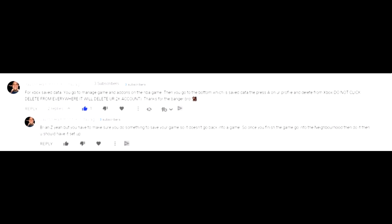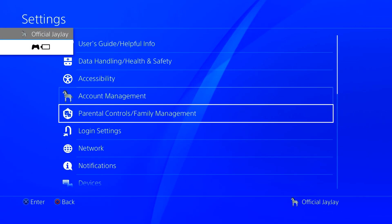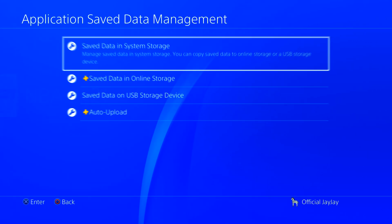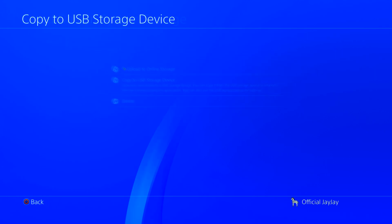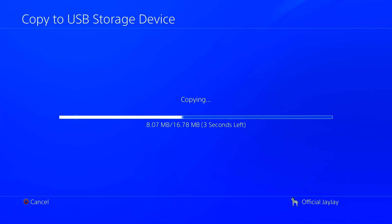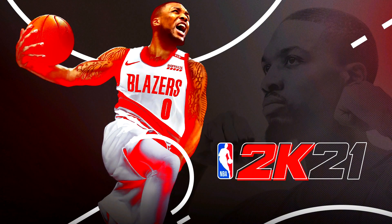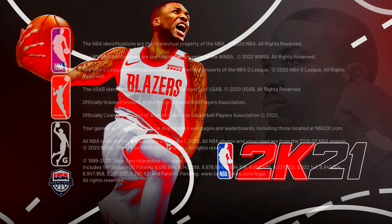For PS4 boys, once you have the game, close your application. Go into Application Save Data Management and either use your system storage or USB storage. I'll show how to do it on USB — just copy your file and put it onto a USB. These USB methods aren't ideal, but on the bright side we're not going to have to wait 24 hours. This is going to be instant. The only requirement is we're going to need to play these MyCareer games.